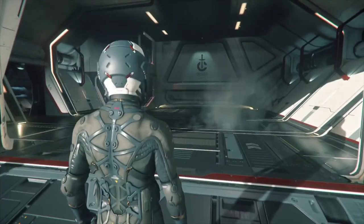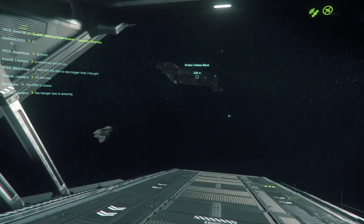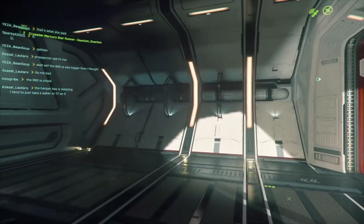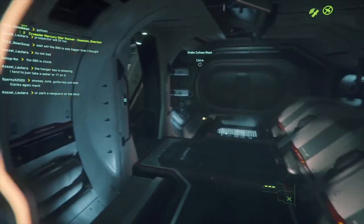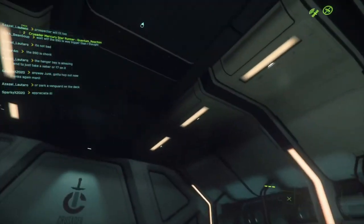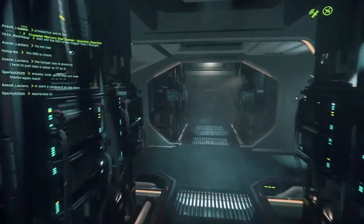This is the cargo compartment, which is looking quite big. Wow — look at that Mercury Star Runner flying just outside of us. Big shout out to all the evocati who have been flying the MSR for us. There's a little compartment here — probably where they have some components. The quantum drive is located here. It holds 114 SCU of cargo, confirmed by Amiral Griffiths — definitely more than the originally planned 96 SCU.